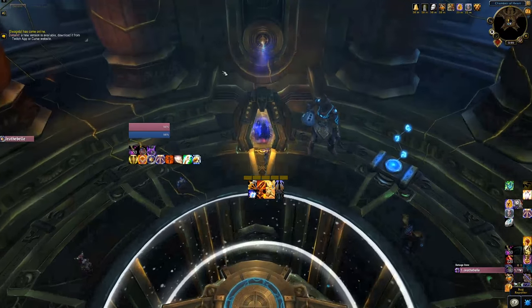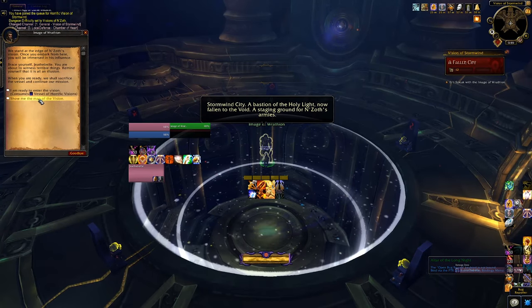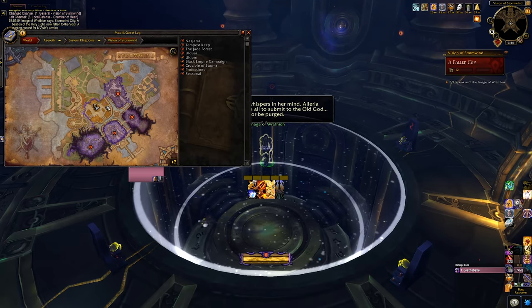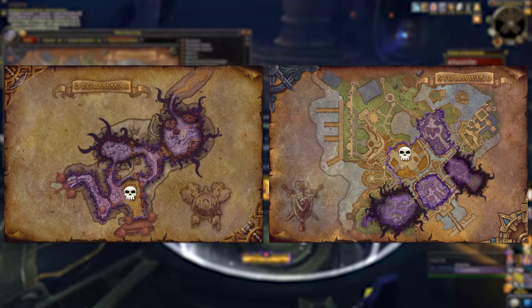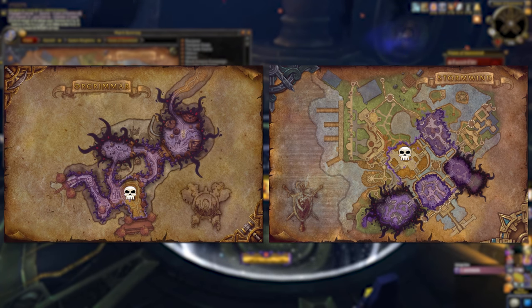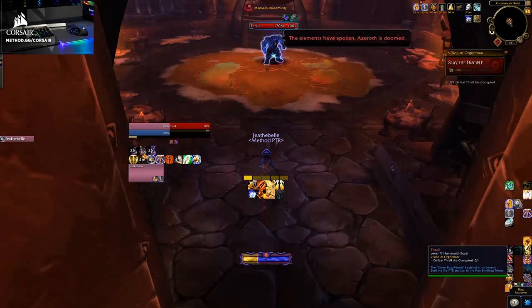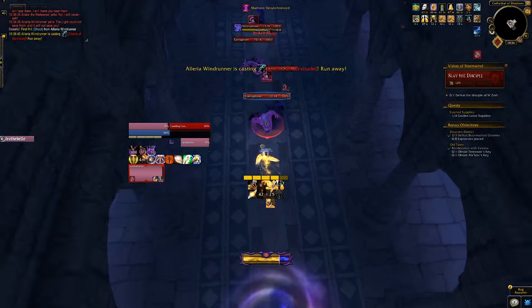You queue for a vision by buying your key and clicking on the gateway in the Heart Chamber. When you enter the scenario you're in an antechamber with Raytheon and won't enter the actual vision until you ask him to port you in, so take some time to prepare. Look at the map — there are two rotating visions, one in Orgrimmar and one in Stormwind, each with 5 zones. The first zone, where you spawn in, is where the Disciple of N'Zoth resides: Thrall in Orgrimmar, Hilaria in Stormwind. It's the easiest zone with the lowest sanity drain per second. Both have mechanics to pay attention to — line of sighting dangerous casts, breaking shields to interrupt, or moving away from tracking stunners.